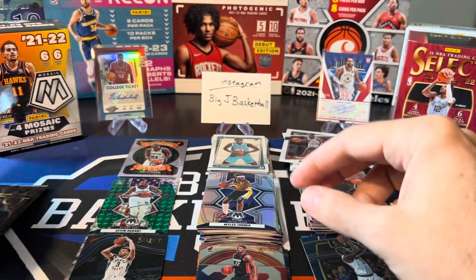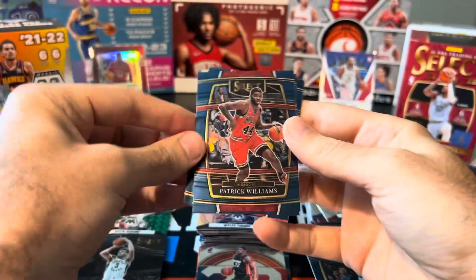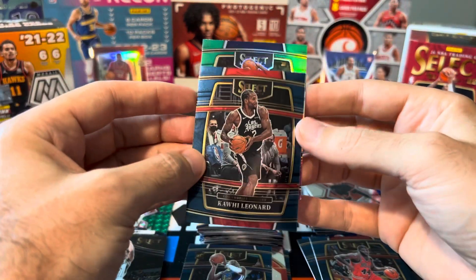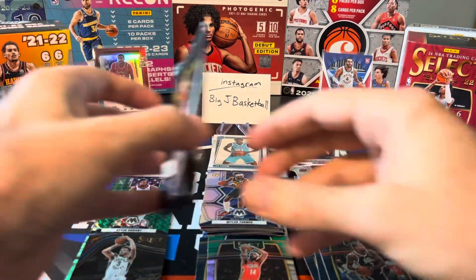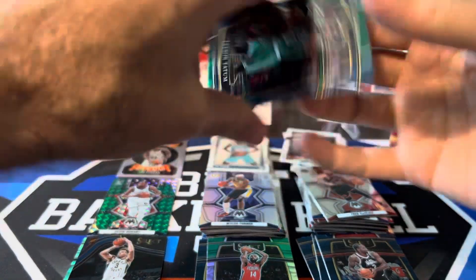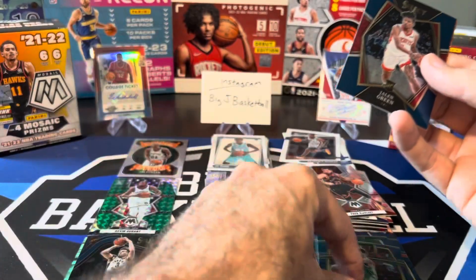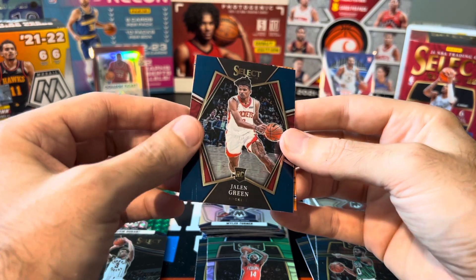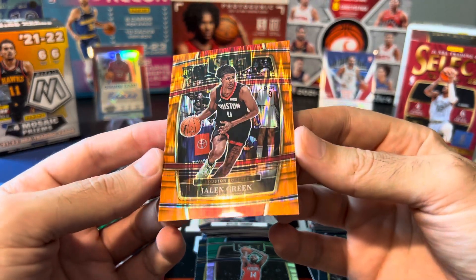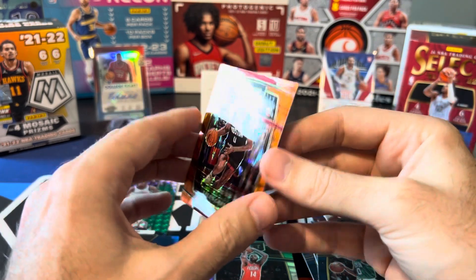Two more packs to go. P-Will, Moody, Kawhi. We got one of these green-white-purples — not a rookie, Brandon Ingram. Last pack — this has been maybe one of the worst battles I think I've ever done on the channel. There's been really nothing good in any of these packs. Last Orange Flash — I think it's just a concourse. Tatum, LeBron. Jalen Green Premier Level Rookie — it is a rookie! Oh, there we go — Jalen Green on the Orange Flash. Centering is actually not bad on that, maybe a tiny bit left heavy. But overall that's pretty good. It's not a huge card by any means, but I think that saved us and probably put Select in the lead for this battle.